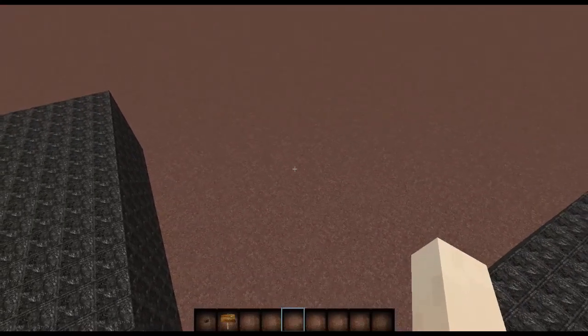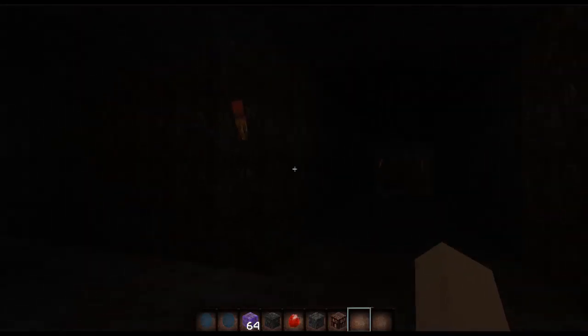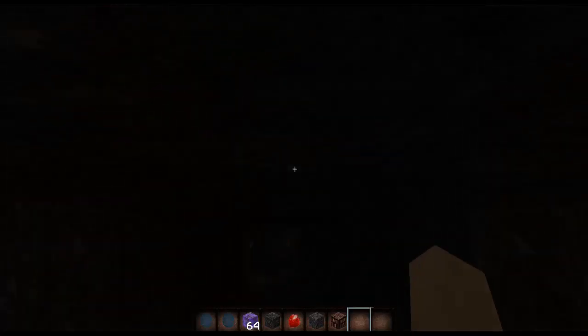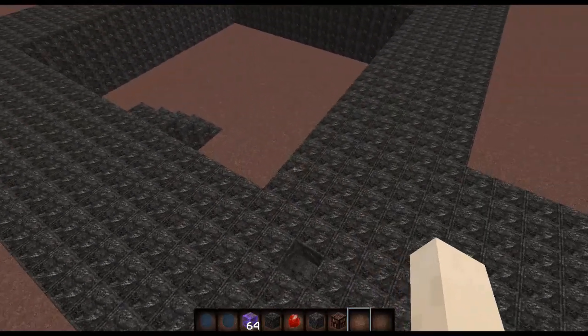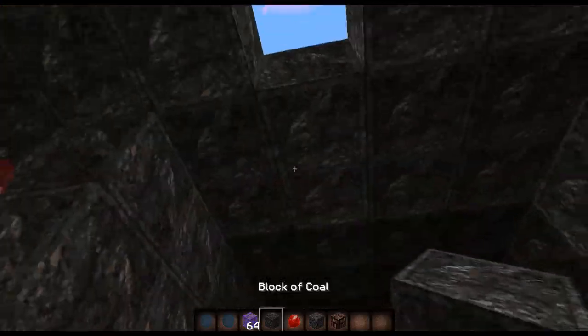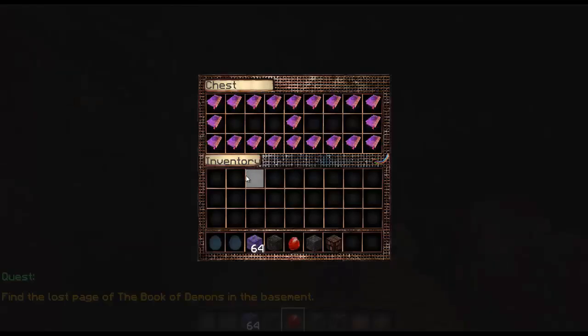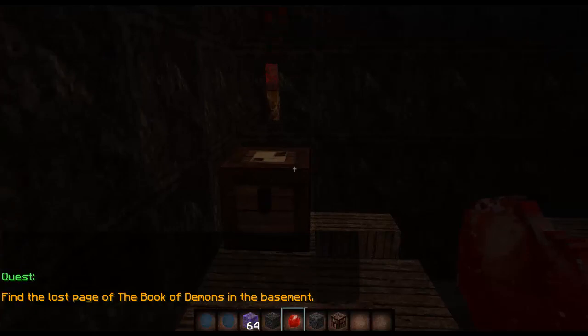I'll just get back to you after I've made more progress. Okay guys, it is finished — I have built the basement, and if I just come out here you can see I've made the little courtyard thing. In here: quest found — 'Found the lost page of the Book of Demons in the basement.'